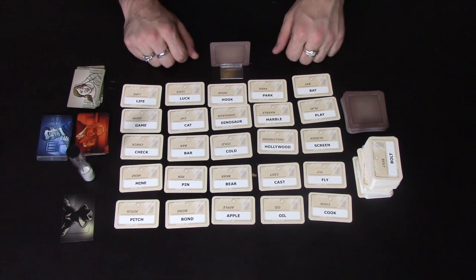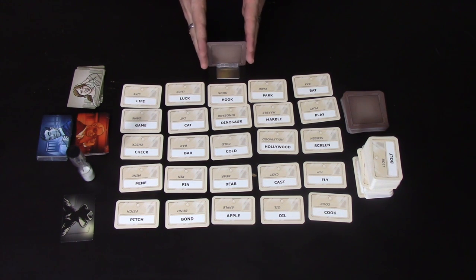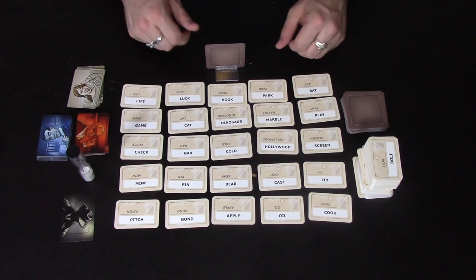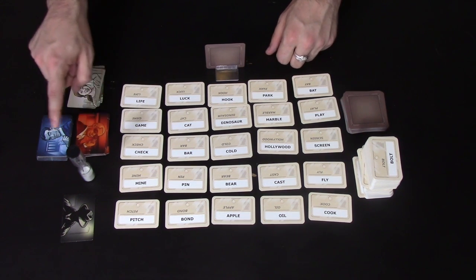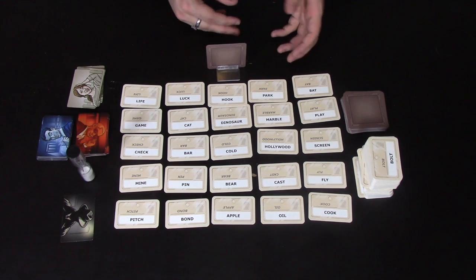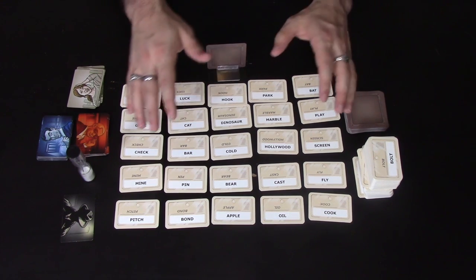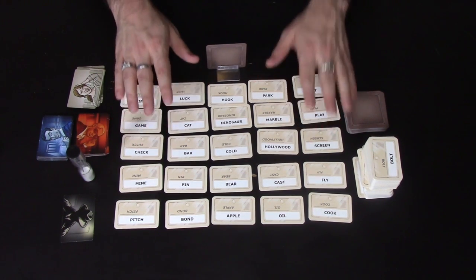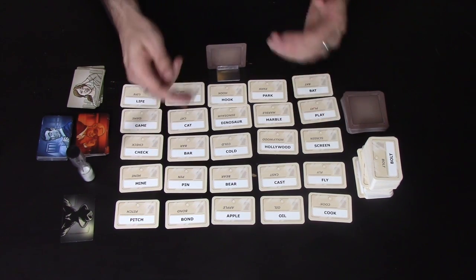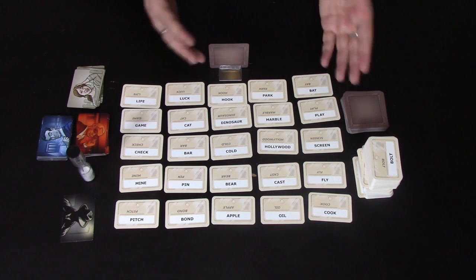Codenames is a word-based strategy game. The idea is there are going to be two spymasters on one side of this hidden key here, and the other players are going to split into two teams — a red team and a blue team. The red spymaster is trying to get their team to locate the red spies. There are going to be eight or nine red spies in this grid, and only the spymaster knows which codename is a red spy.